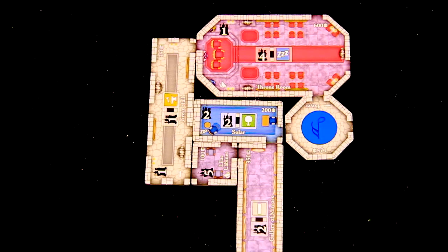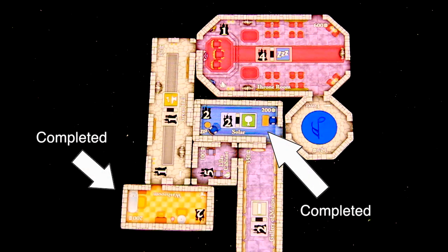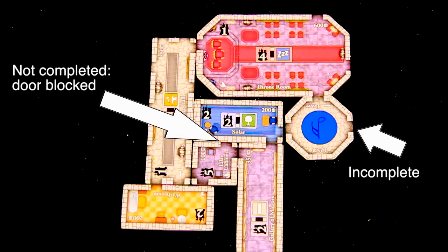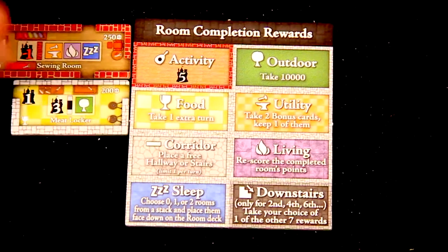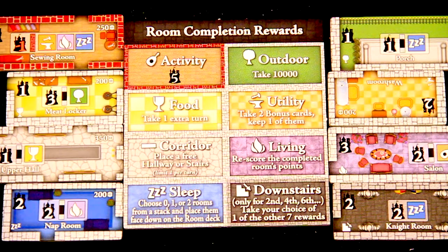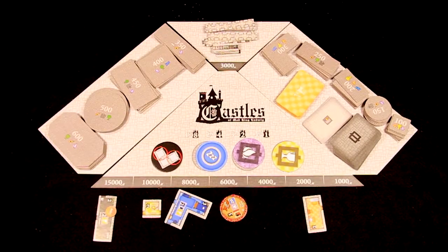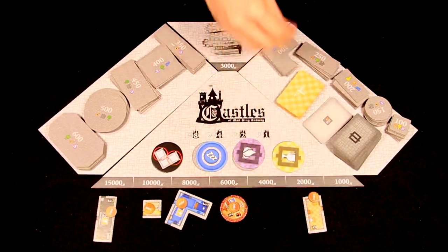Properly placed, a new room may complete one or more rooms. A room is complete when all of its doors are connected to other doors. When completed, each type of room grants a player a reward as shown by the player's reference sheet. At the end of the turn, place a 1,000 mark coin on each room that remains below the contract board and pass the master builder token to the left.